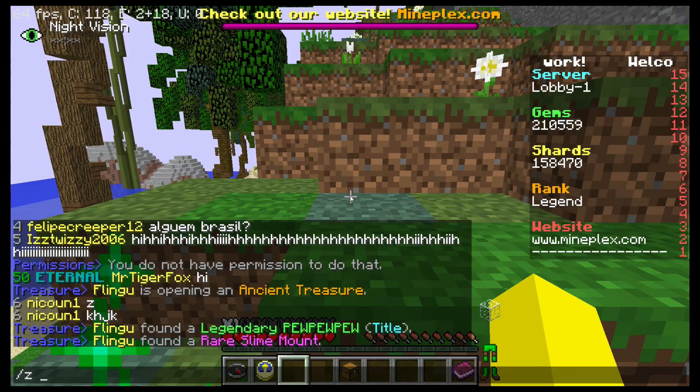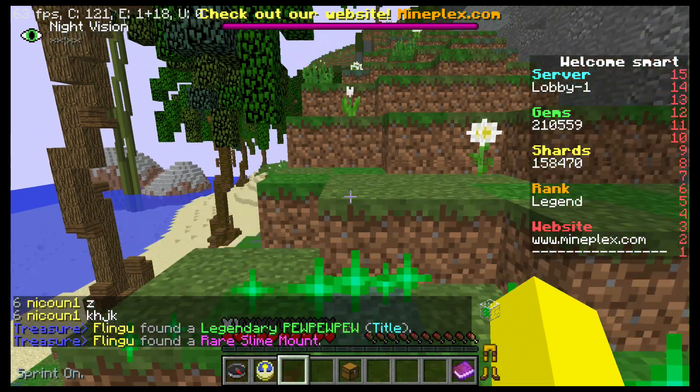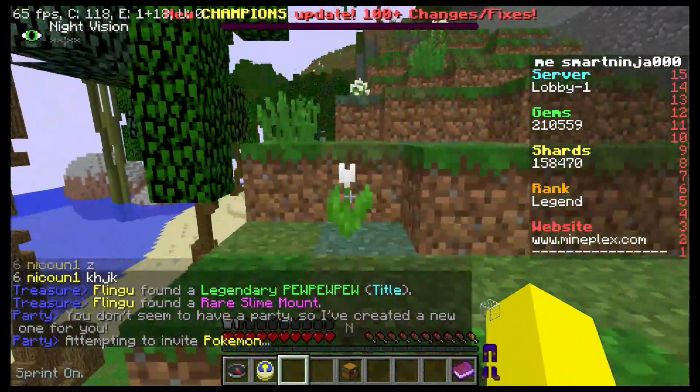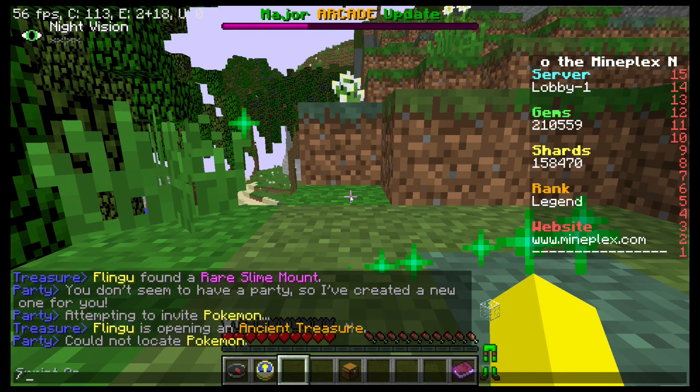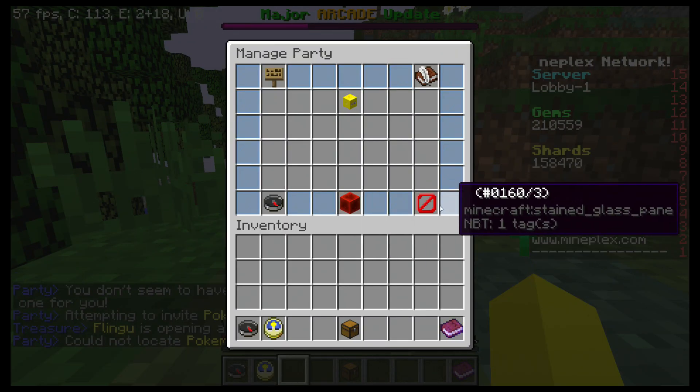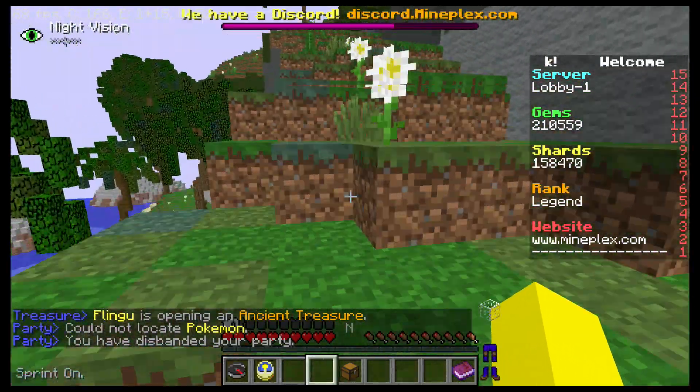We're just going to invite PokemonGo. You'll see you didn't have a party, so it created one. You'll see you have a nice little party by writing slash z. This is super useful if you want to invite some friends — just really nice.